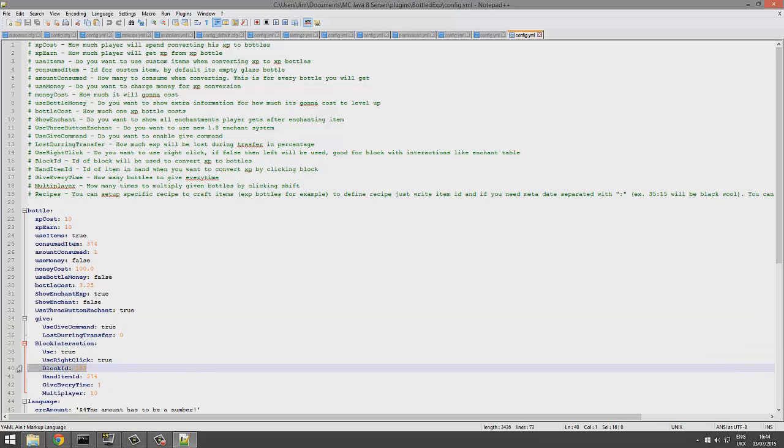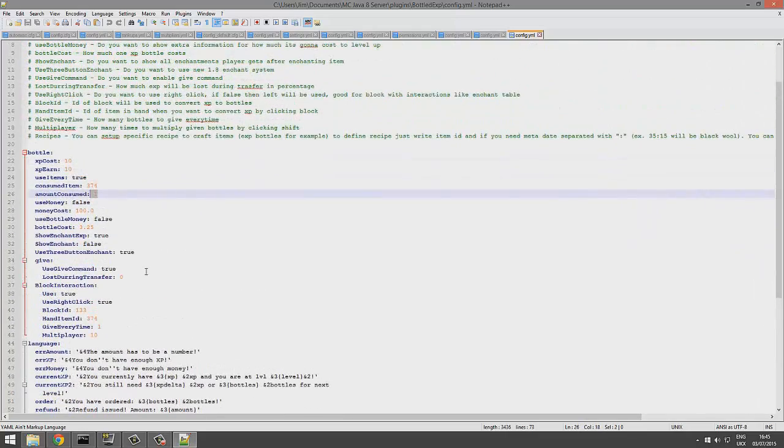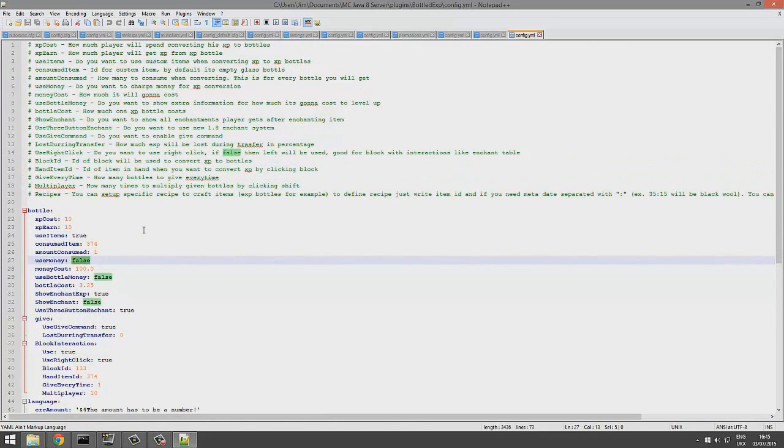This is the emerald block setting — if you right-click it, it will take off a glass bottle. Up here, the consumed item setting applies when you use the command; you can disable it so the command won't consume a bottle. The amount is set to one by default, but you can change that.